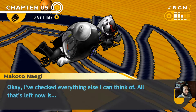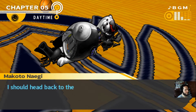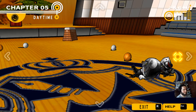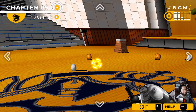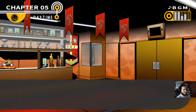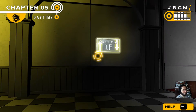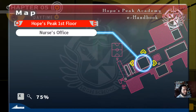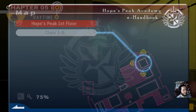Okay, I've checked everything I can think of. All that's left now is Kyoko's room. That's interesting — so how did the bomb get to Kyoko? Was it Toko? I need to find Byakuya. Where do you think Byakuya is? He doesn't seem to be in any place here.